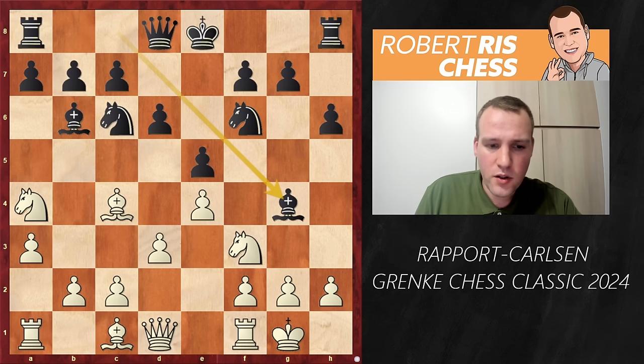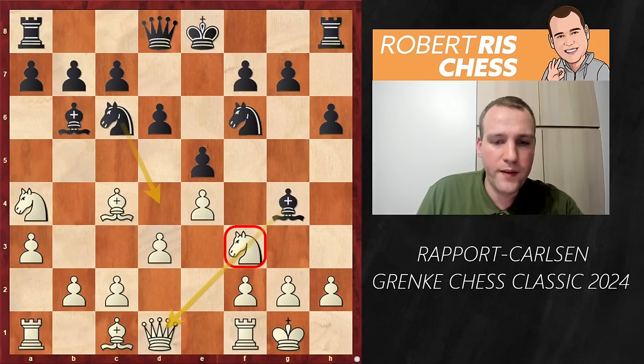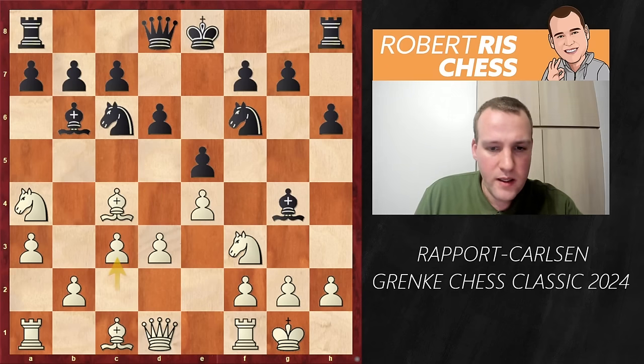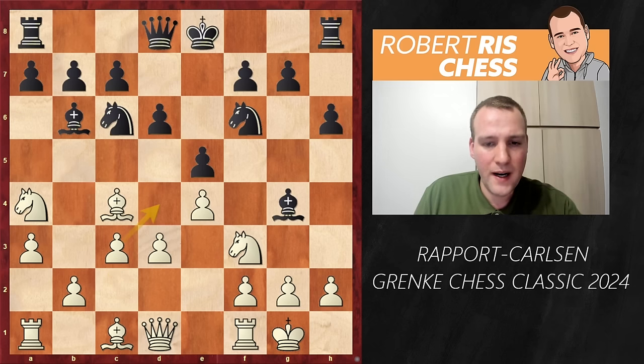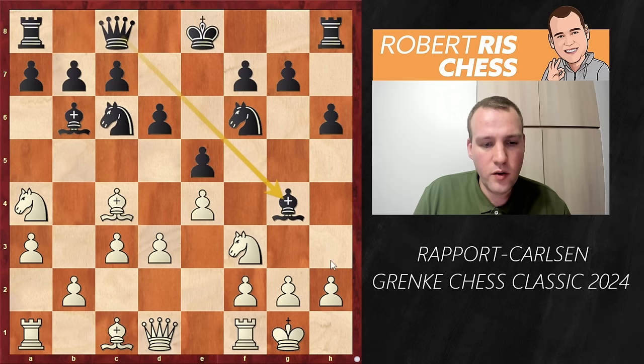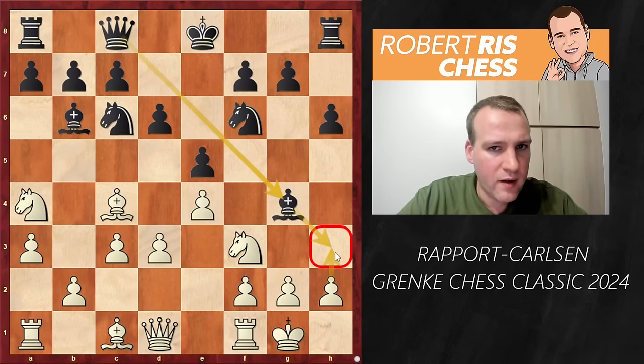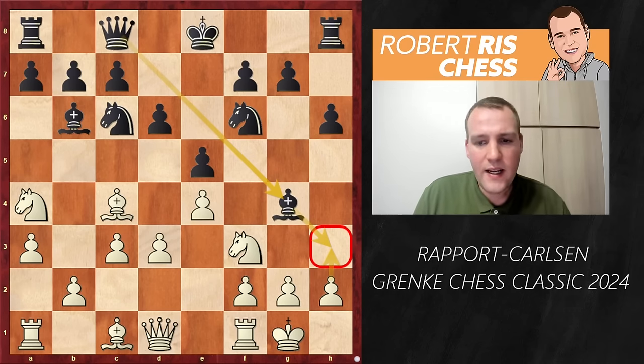Anyway, Magnus goes for Bishop g4, pinning the knight on f3. So Nd4 is a very typical move, and therefore c3 is played to take away that square from the black knight. Here's the first interesting moment: Qc8. What is this queen going to do? Probably discouraging White from playing a3, because then you always have to reckon with bishop sacrifices where Black gets two pawns for the piece.